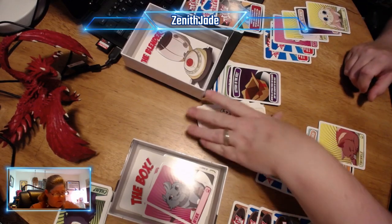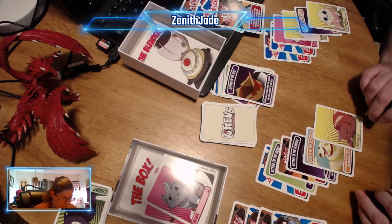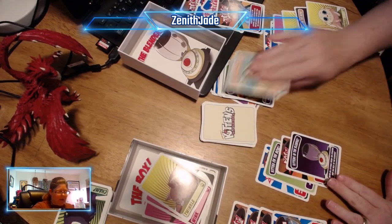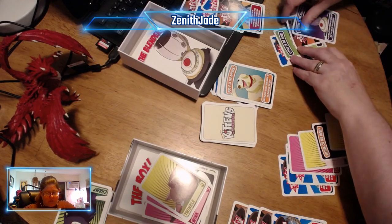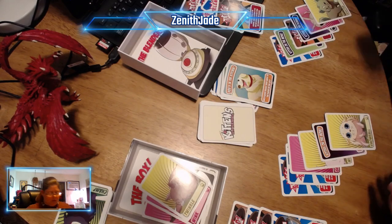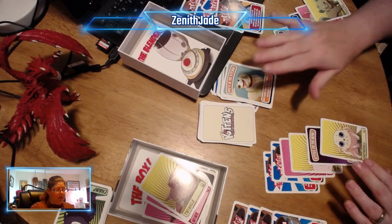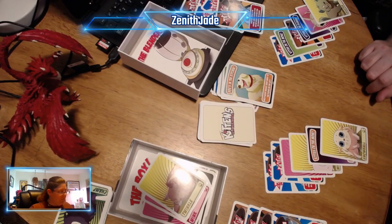What are my options? I'm going to play Twinkle in the box and then do dogs in the kitchen — switch hands. Draw them back up to six. That was my two cards: I played my kitty and dogs in the kitchen.